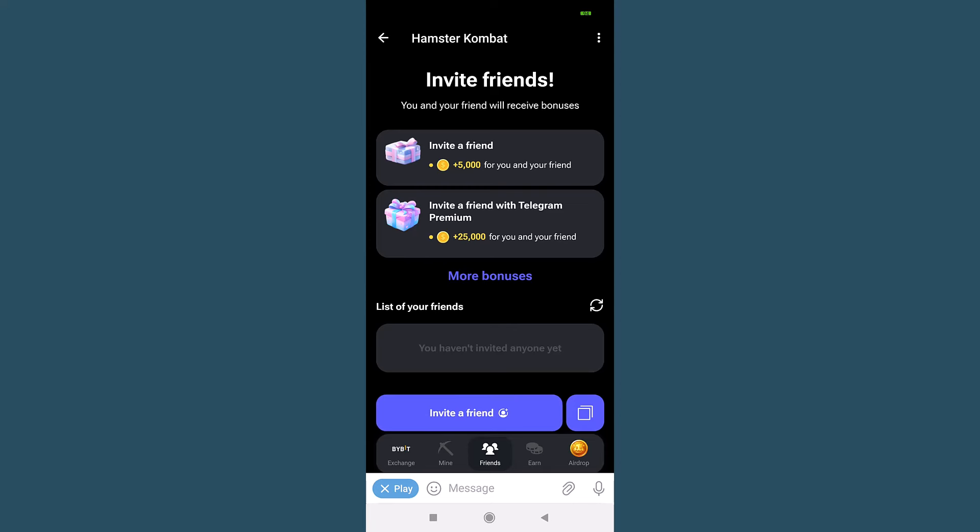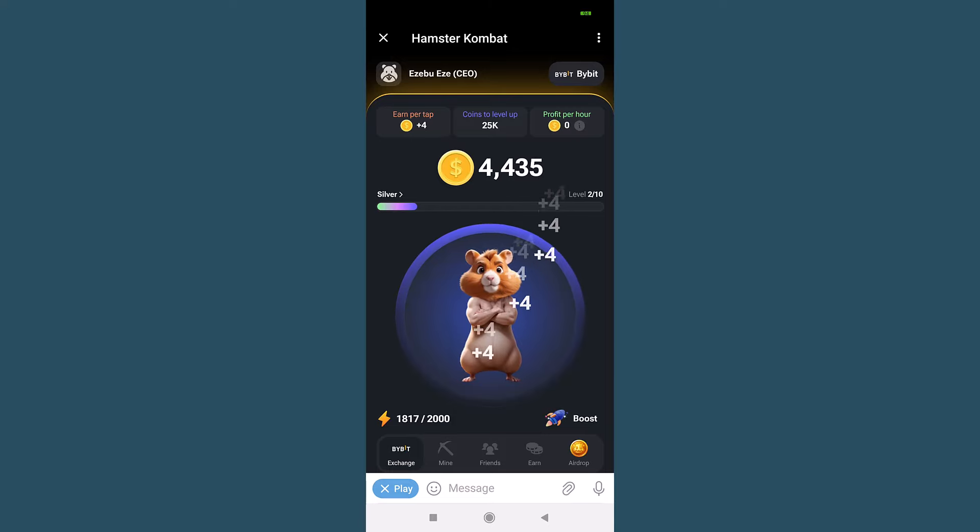Now for some advanced tips and tricks. Stay active in the game's events and missions to keep earning — regular participation is key to building your empire. Keep an eye on the leaderboards to track your progress and see how you compare with other players; it's a great way to stay motivated and keep pushing for the top spot.